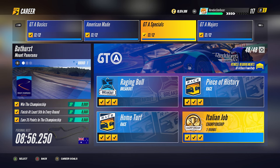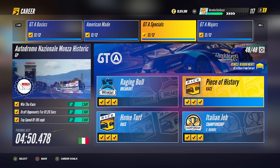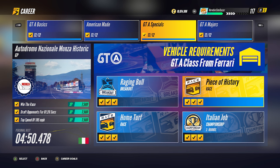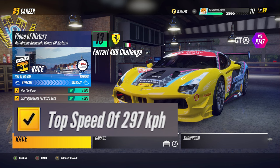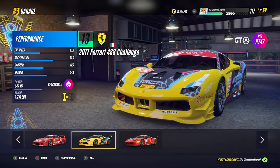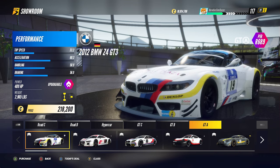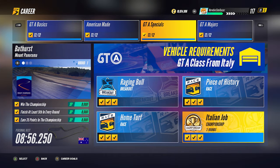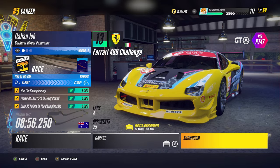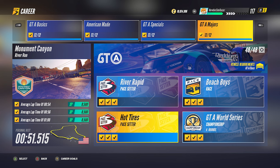In the third tier, the GTA Specials, each stage has different requirements. Raging Bull Breakout specifies the Lamborghini Huracan GT3. The Piece of History race requires cars from Ferrari — there are only three cars available, and the third objective is to reach 185 miles per hour (297 km/h); the only car that can go that fast is the Ferrari 488 Challenge. The Home Turf race requires cars from Germany — there are 13 cars available in total, six from the GTA showroom and seven from previous classes. The Italian Job Racing Championship requires cars from Italy — there are five cars available, four from the GTA showroom plus the Ferrari F40.